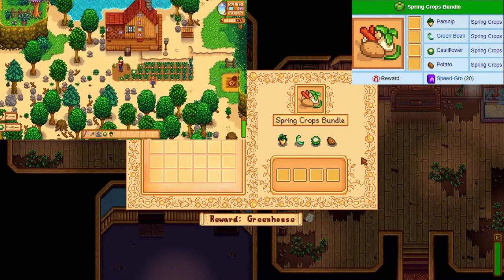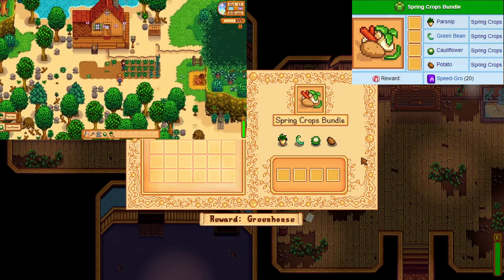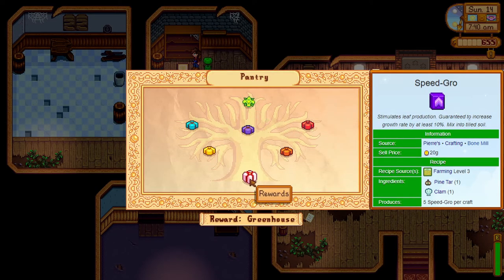Once they are grown, collect them and store them until you are ready to drop them off at the community center. The reward you get for this bundle is 20 speed grow fertilizers, a nice boost for all farmers.